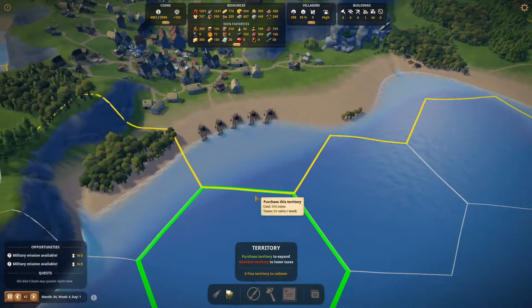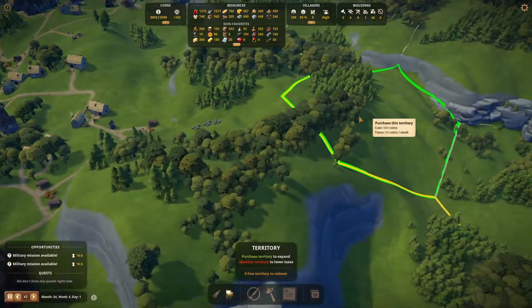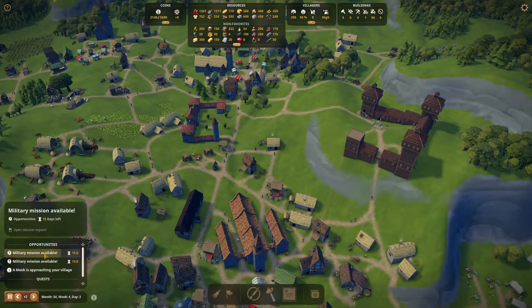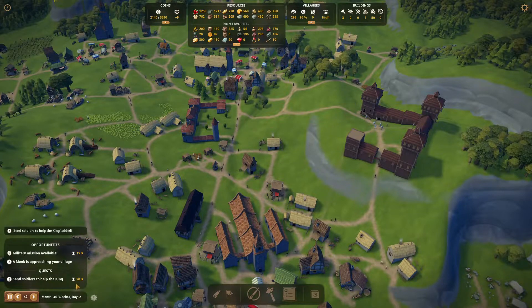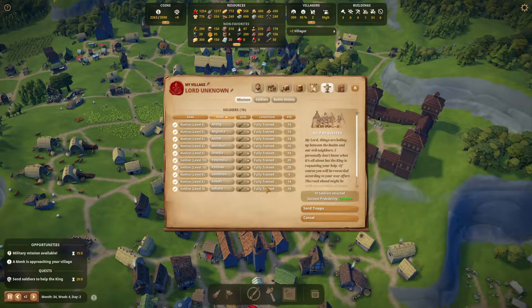I want to buy some land again. Let's buy this part to make sure that we spend some of the abundance of coins that we have. Let's buy a few pieces of land. Now let's see — because we had only one wounded soldier, I think we can just go on another mission. This is an easy one, so I'll prepare my troops right away. Let's send out troops — we will send them all out because they're all fully healed and fully trained. Let's just send out ten soldiers.